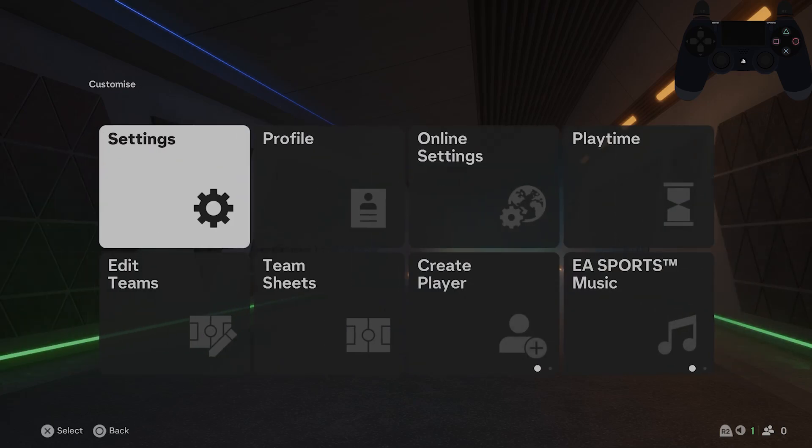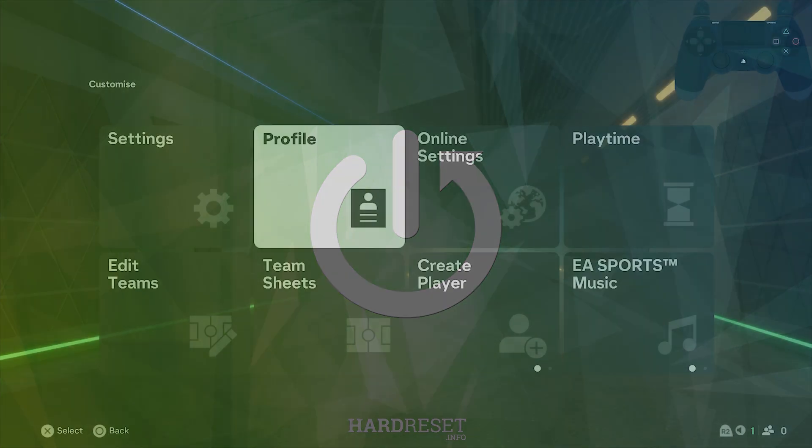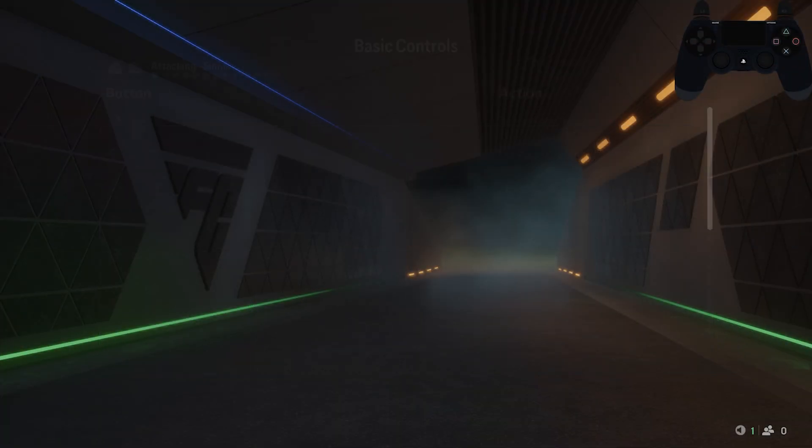In front of me I've got FC25. In this video I'll show you how to find basic controls. Let's go to settings and find basic controls.